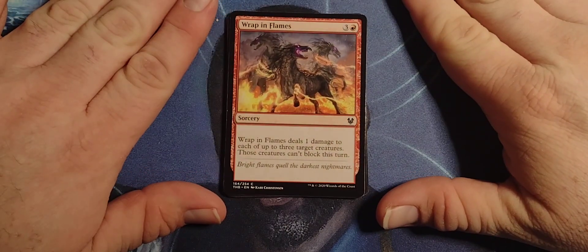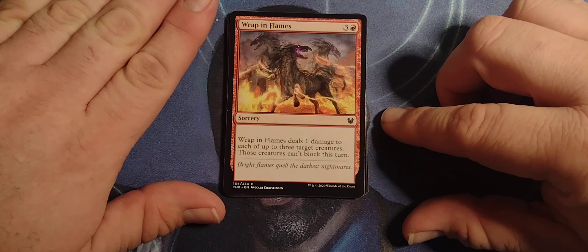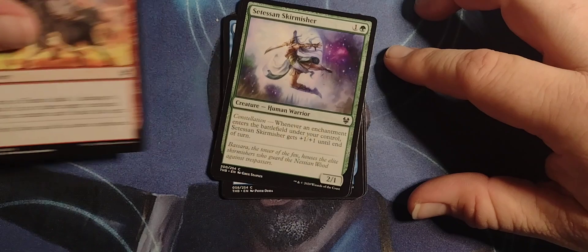Wrap in Flames — 3 red sorcery. Wrap in Flames deals 1 damage to each of up to 3 target creatures. Those creatures can't block this turn. That's pretty nasty.